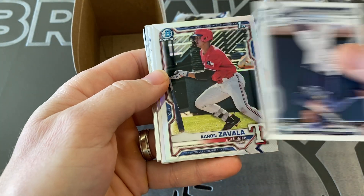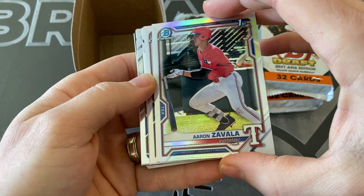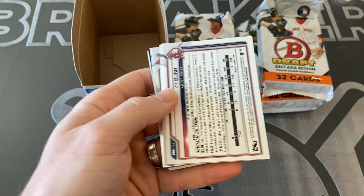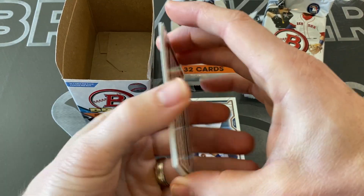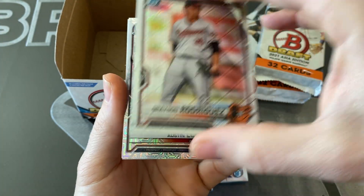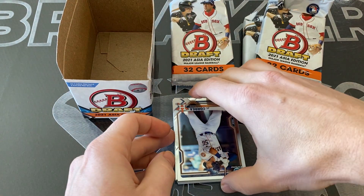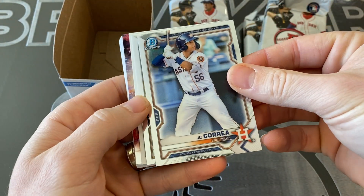Then, after the paper, we've got Aaron Zavala with the refractor and Cal Conley refractor - nice to get two of those. Then going backwards with our mojos, we've got Grayson Rodriguez, Austin Love first - centering's not great on these - Kai Bush first. So two or three pitchers on there, and then we've got chrome Correa.